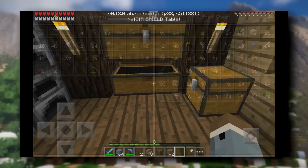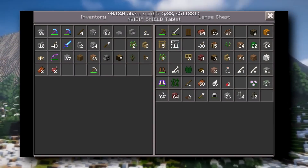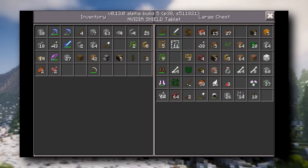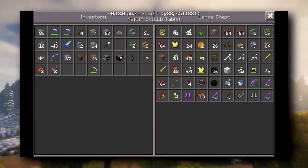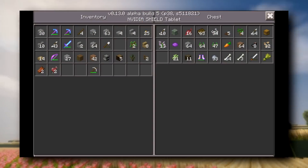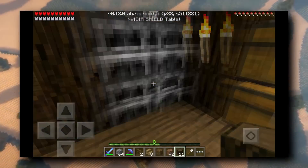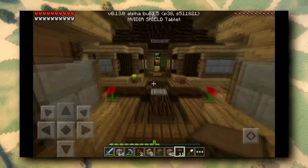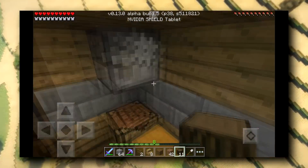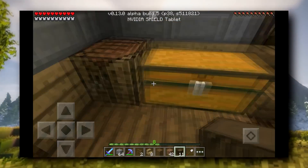0.13 is gonna have awesome redstone things, new doors, and a ton of awesome features. Now, it won't have things like pistons, dispensers, or repeaters, or anything crazy like that. But we can easily expect that in the next redstone update — whether they choose to do that next, or maybe take a break from that and add something else in the game, we still don't know. But we do have a little bit of information on what's coming in the future. If you guys wanna learn that, drop a like on this video and I'll be sure to update you on some of the stuff we know coming in later updates.